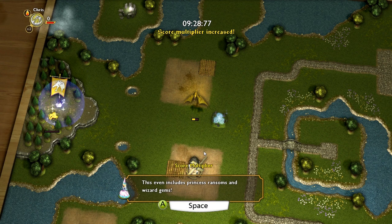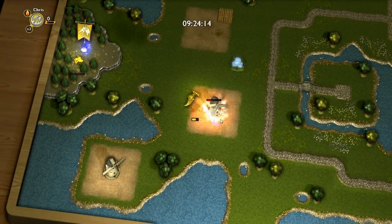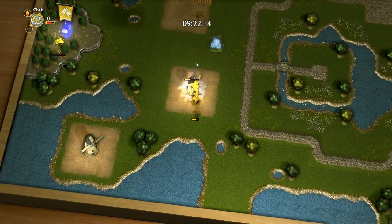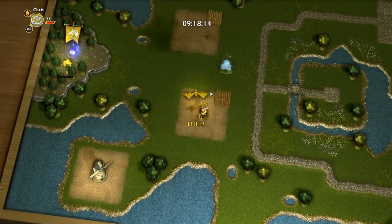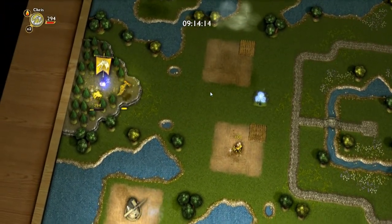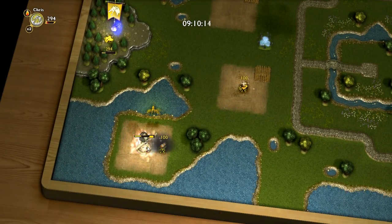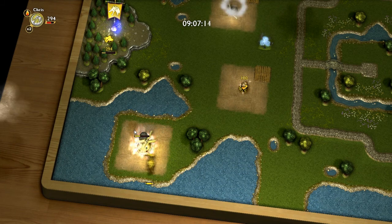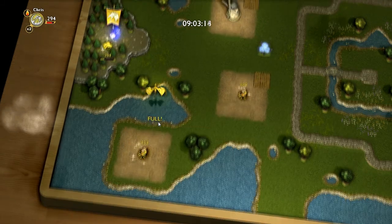It doesn't change based on how good you're doing — it's just at random intervals. So I guess you want to try and time your trip so you get on the times three multiplier. Or you don't really want to deposit when you're not on a multiplier. Let's go deposit some more — that's flashing, which is a bit worrying.